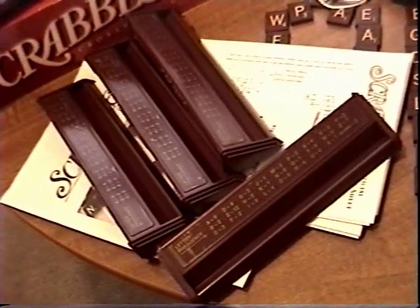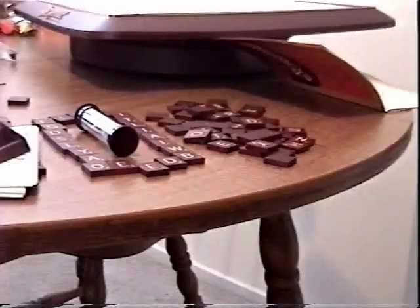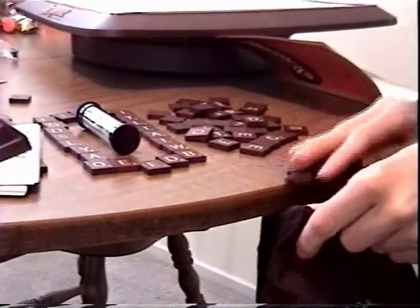To set up, make sure you have all four stickers placed on the letter holders. Then grab the four plastic pegs and place them in the rotating piece. Then use the other four pegs on the main board. Finally, place the board on top of the rotating piece. Place all the letter tiles in the bag.